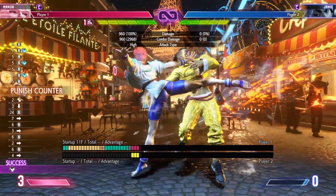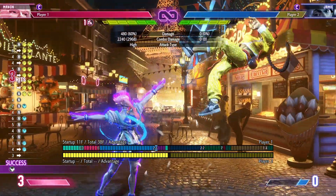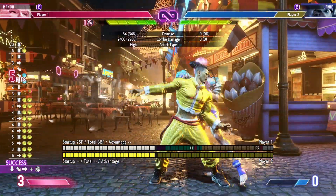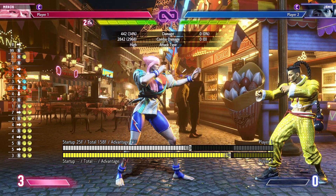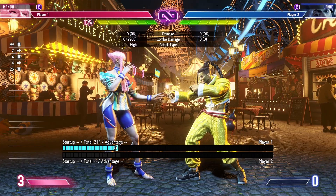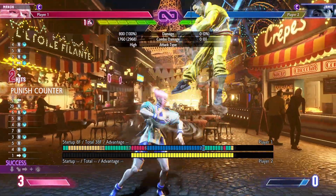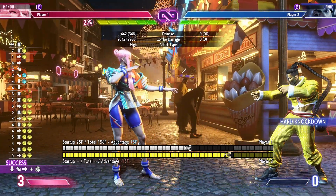Particularly on punish counter this seems pretty handy — if someone does a DP and I have enough time to get this as a punish counter, I can go for these routes: either keep it simple and just go for the back heavy punch into my heavy hit grab, which does a lot of damage and increases my medal, or I can make it a little more fancy and go for a loop with a drive rush extension.